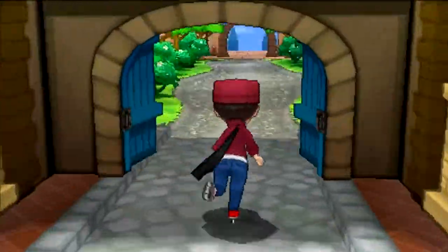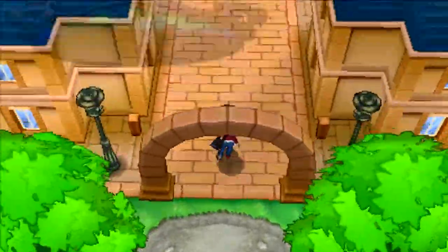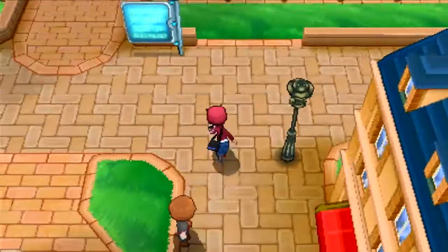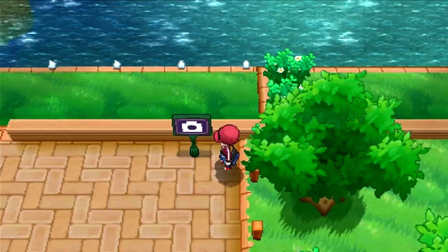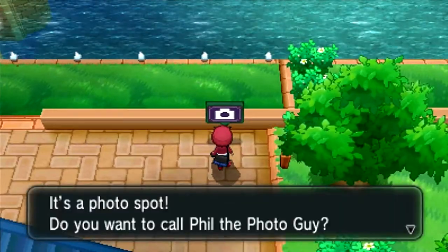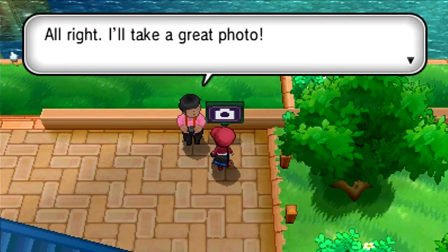The first place we can go to is Aquacord Town, which is right here. Come around this corner and talk to this sign. You have to call Phil the photo guy and he'll be able to take a picture for you. So we'll just take one quickly.